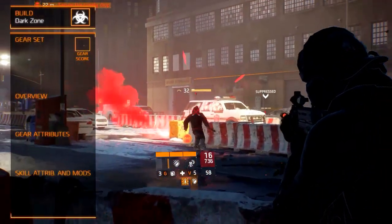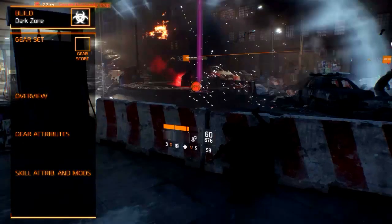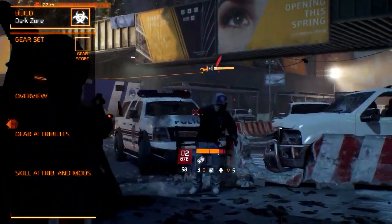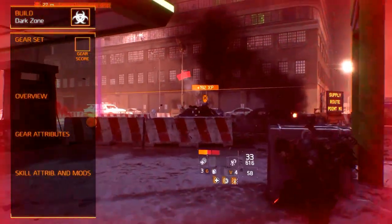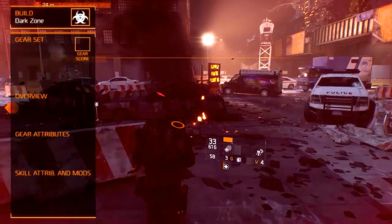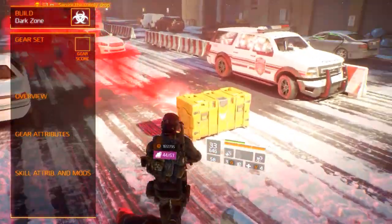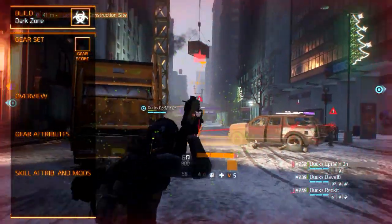The Gear Set consists of 6 pieces: the body armor, mask, knee pads, backpack, gloves, and holster. It mostly determines what kind of role you will play. Multiple factors influence the statistics: the gear score, armor rating, damage per second, toughness and skill power, major attributes, minor attributes, skill attributes, gear set bonuses, and modification slots. The gear sets we recommend are the Final Measure and the Alpha Bridge gear sets.